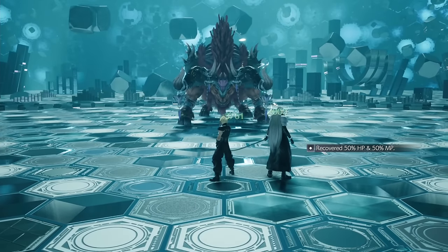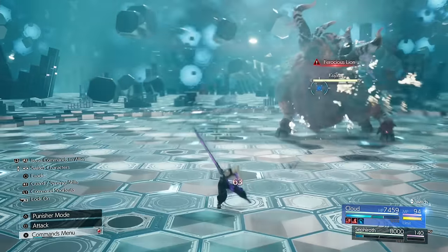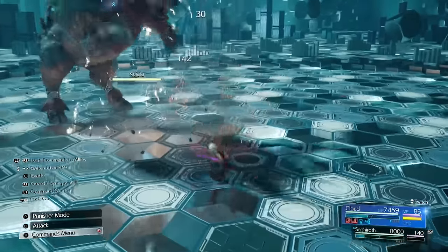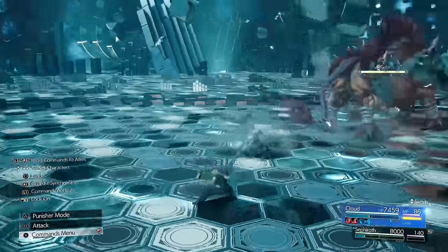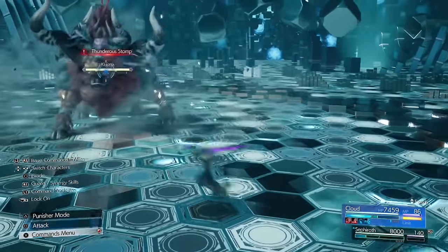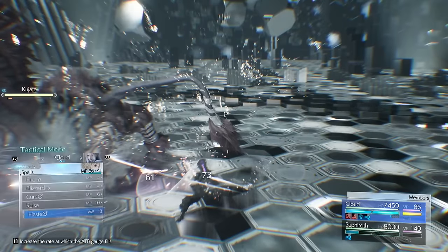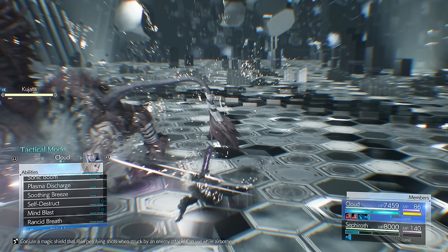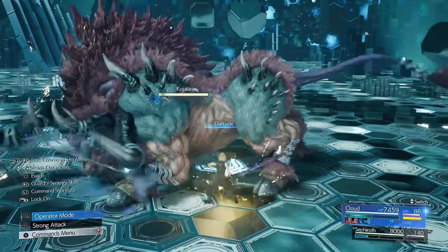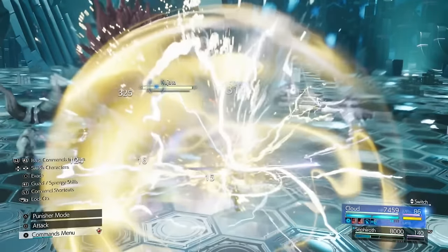Onto one of my least favourite bosses — Kujata. This thing is just so tanky it's annoying. You need to cast spells on it to take away its elemental affinity so it doesn't use Tri-Disaster. I don't actually do that in this fight because I'm trying to save MP, so he does manage to do Tri-Disaster. But because we have elemental fire and ice magic on Cloud, we absorb most of it so we don't get hurt for that much. Sephiroth I'm pretty sure dies from it, but then you can resurrect him, which isn't too bad. Put on Plasma Discharge, Darkseid, Sonic Boom — basically anything to strengthen Cloud and then lay into it with as much power as you have.